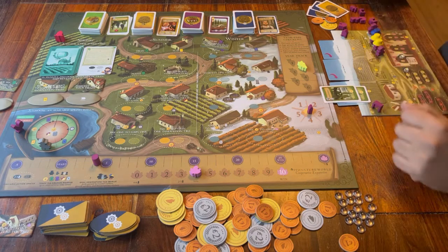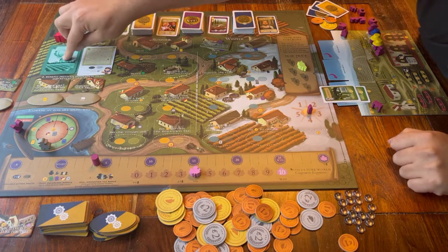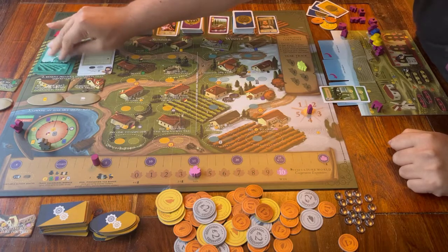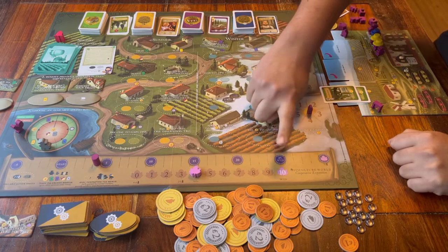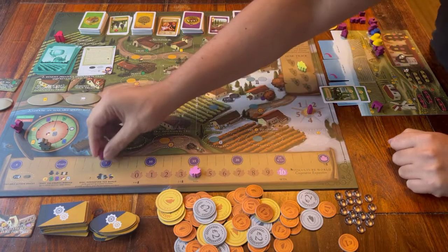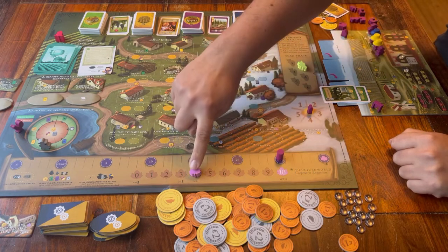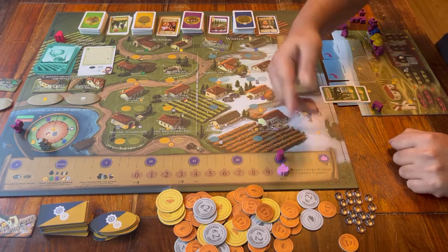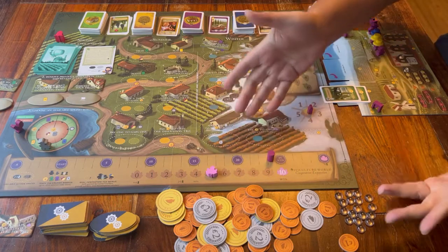You are going to play until there are no more cards left in this deck at the start of a round. Then the game is over and you check if you have achieved the winning conditions. You all win the game if everyone managed to get at least 25 points and this token has made it all the way to the end. If you didn't, then you all lose the game.